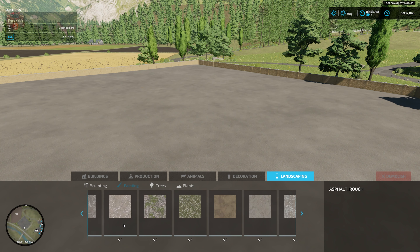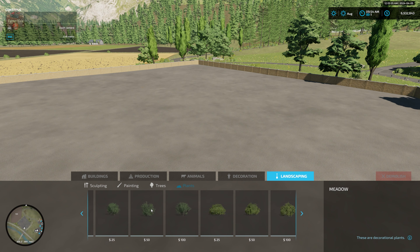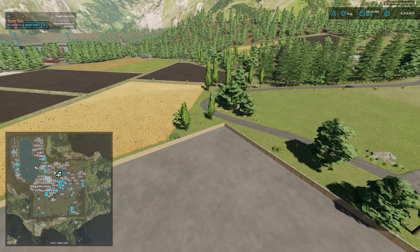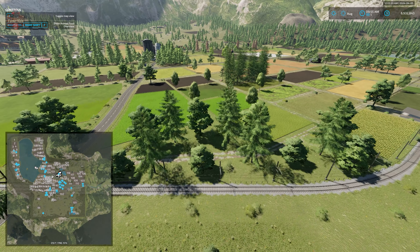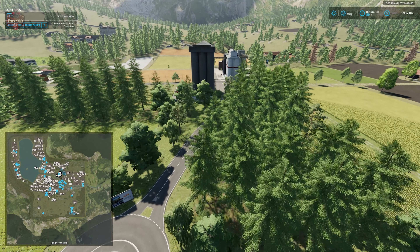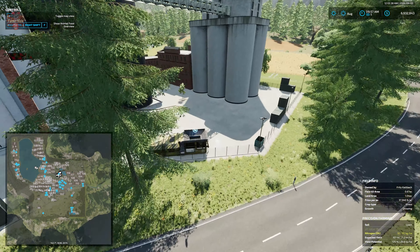In order to load this map we do have some custom ground textures — quite the assortment of them. The plants and trees are fairly standard FS22. As far as Erlingrott edits go, this one is quite nice — I have seen several nice edits. We have a grain sell point and another stone crusher down here.